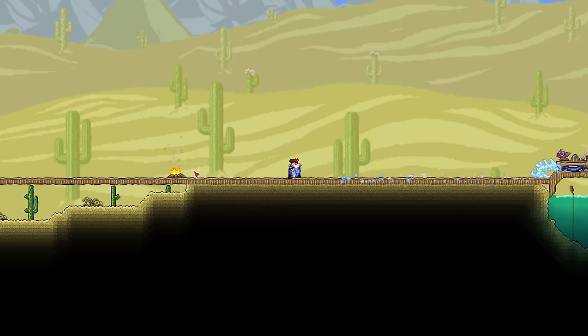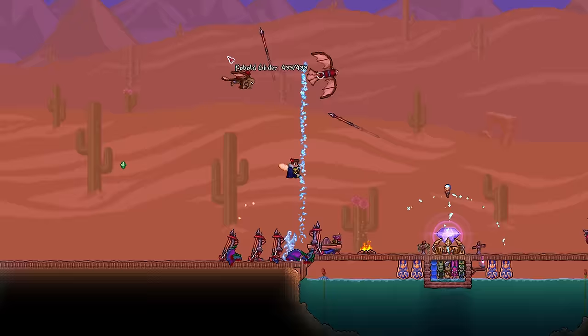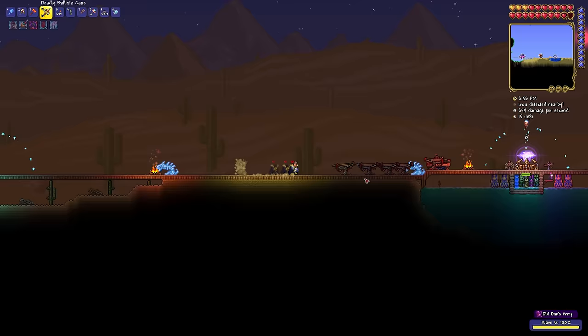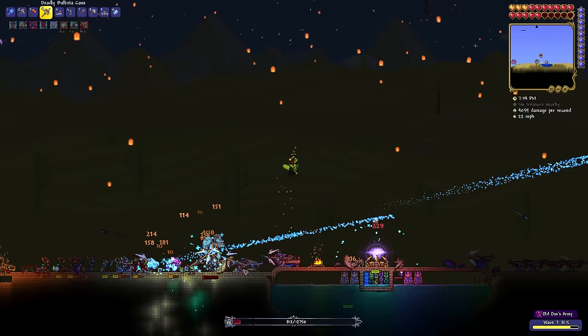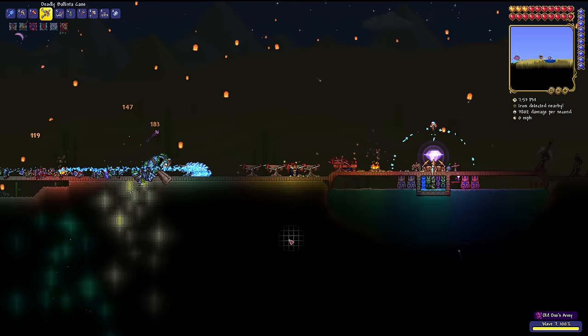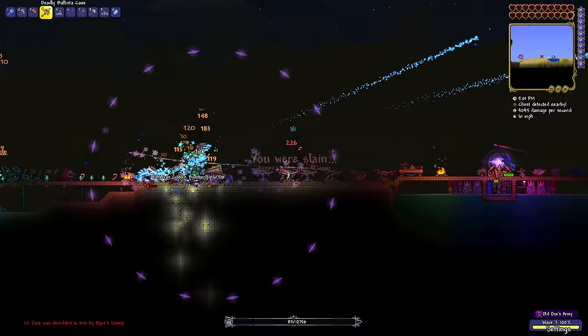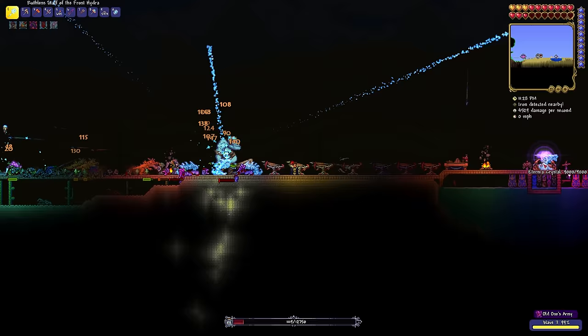I place the crystal and the invasion begins. Waves 1 through 4 are a breeze, wave 5 requires a bit of distraction. Wave 6, and the final wave approaches. The first ogre spawns so I place the entire crew by it — they kill it in seconds. Same with the next, and the tier 2 Old One's Army is defeated. Unfortunately, I have to do it another 10 times to get enough defenders medals. It takes ages, but it's never a problem. I even manage to do the fifth attempt without the crystal taking a hint of damage.